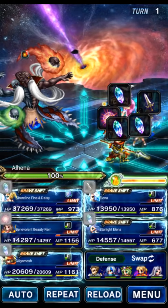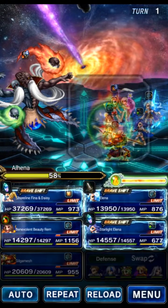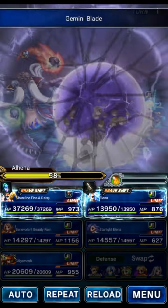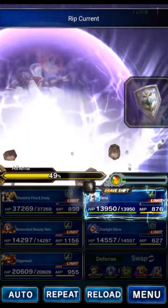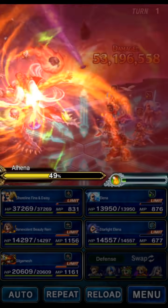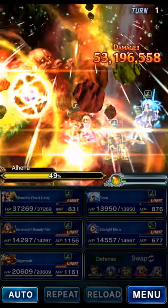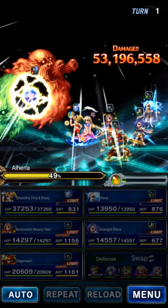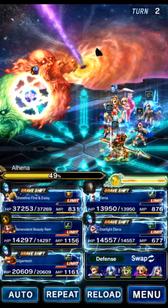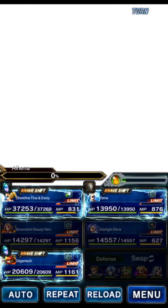Gilgamesh does the usual breaking and imperiling. We push the threshold and keep Elina in the Esper form. The boss changes forms. The Esper fill gear refills our esper gauge. We'll summon Diablos, wait, kill the boss with Unchained damage, and Diablos completes the kill-with-Esper mission.